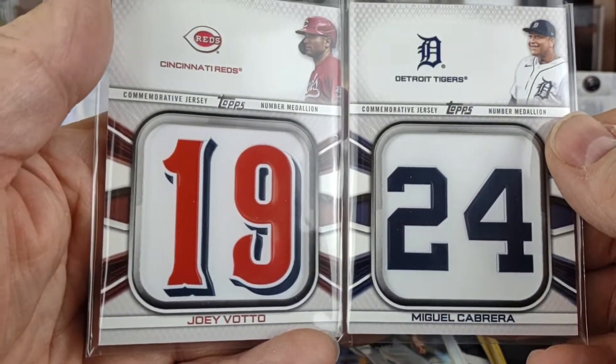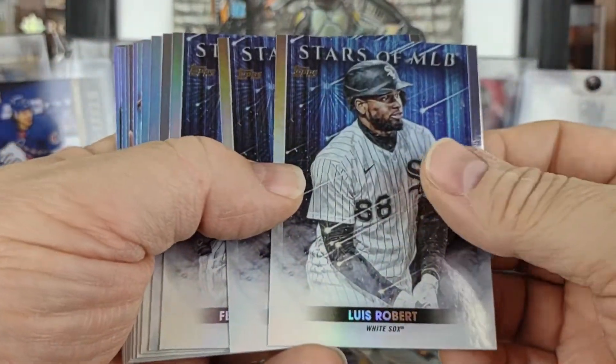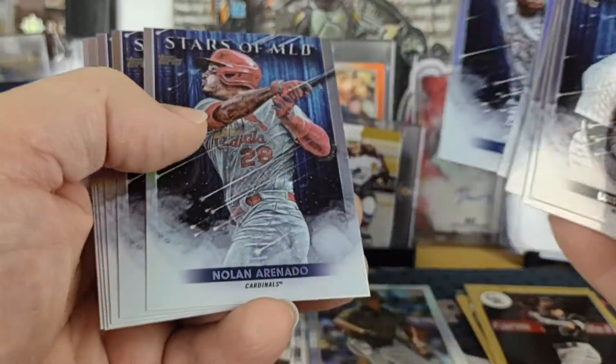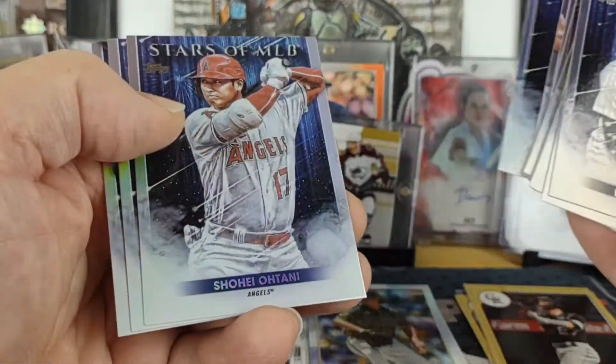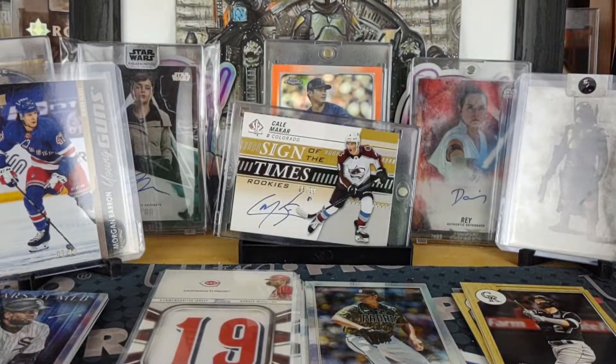You get one Stars of the MLB in every pack it looks like. Going through them: Tatis, Trout, Cole, Chisholm, regular Devers, Arenado, Bo Bichette, Mookie Betts, Shohei Ohtani, Kris Bryant, and finishing up with Jose Ramirez. No Wander base at all in either box. That concludes this break of 2022 Series 1 baseball dual blasters. Hope you all have a great rest of your day, and as always, keep collecting.